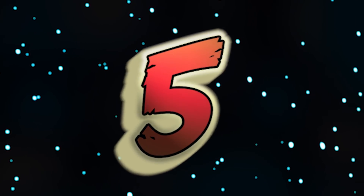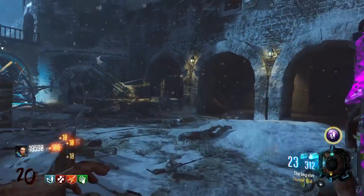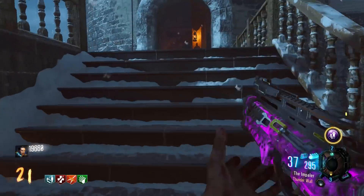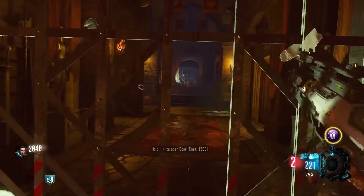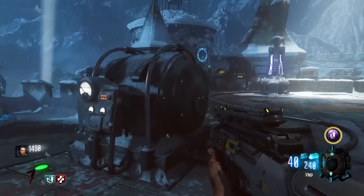In the number 5 spot, we have Der Eisendrache. One of the main attractions of Der Eisendrache is its bows, but as a beginner you may not be at that level to build a bow yet — no problem. This map is very simplistic compared to all the other main Black Ops 3 maps, in the sense that you only have to open 3 doors to power, and the Pack-a-Punch only requires you to press 2 buttons in 2 different locations.